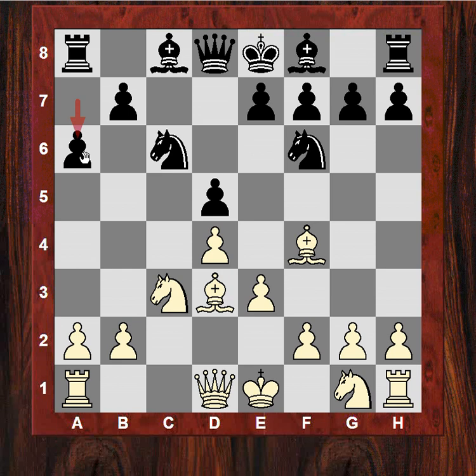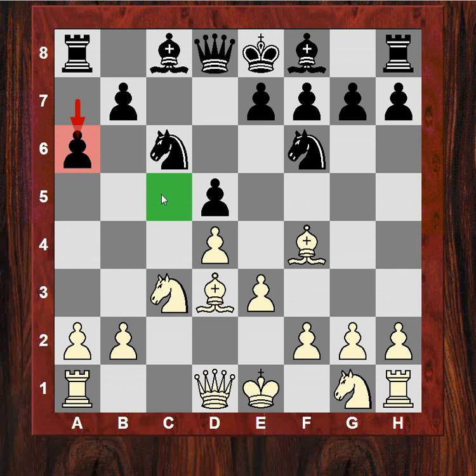Bd3 stops Bf5 usually, and in fact white does play Bd3 here. With a6, if a knight goes on c5 later or even a5, a6 is not helping — it makes b6 harder, more of a liability, and it's weakening some dark squares simultaneously. So after Bd3, white has a comfortable position. Black plays g6.